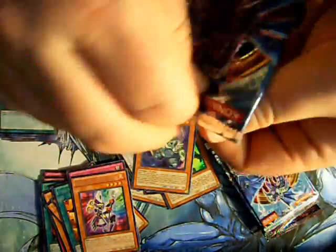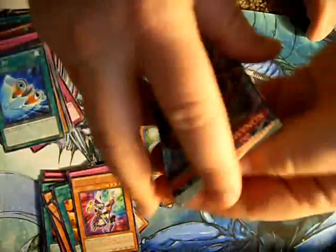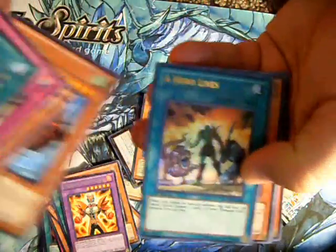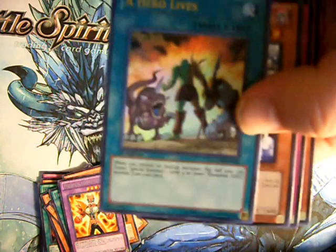Without further interruption, let's see if I can finish off this box opening. Another super — Time Esper. It looks like we've got about five more packs to go. We should at least have another ultra, I believe. That's just a rare. And probably at least another super — we should get something out of these last couple packs. Oh, there's the ultra — A Hero Lives. Kind of a pretty decent card for a hero deck, I think.